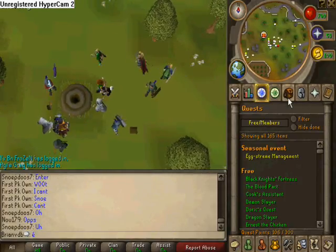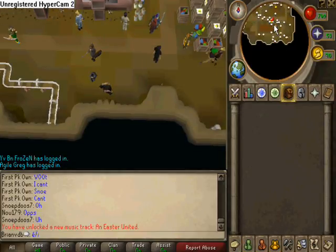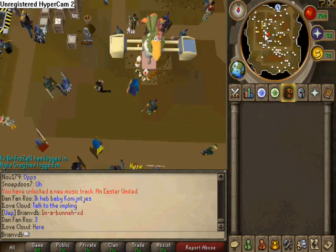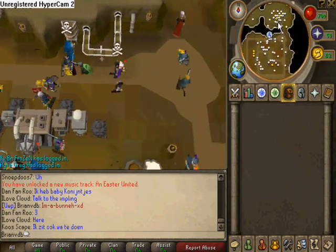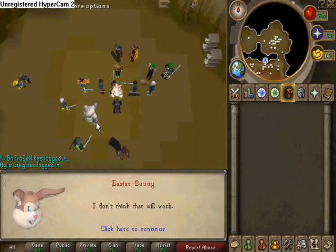Now go down in the hole — you will change into a rabbit. Go down and walk north. It's the same map as last year, so you may know all the passages. Talk to our bunny in this room.